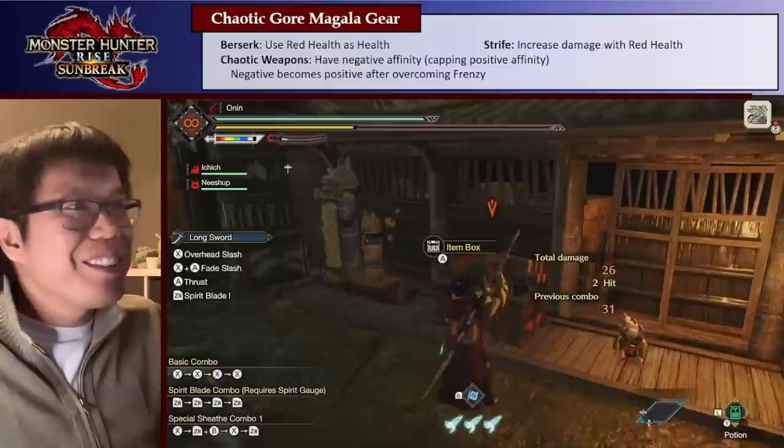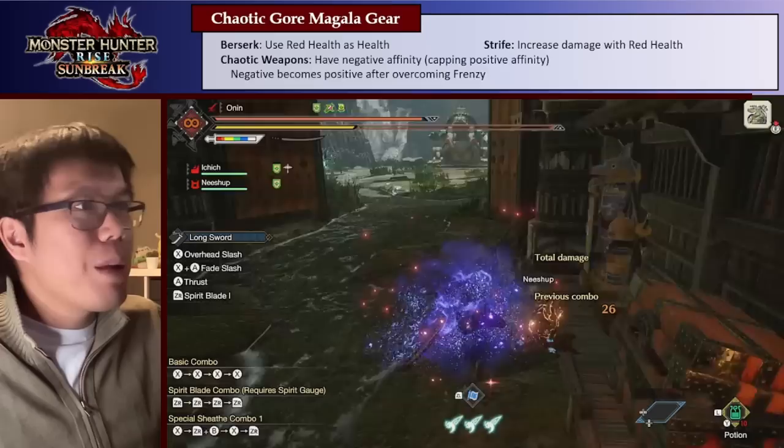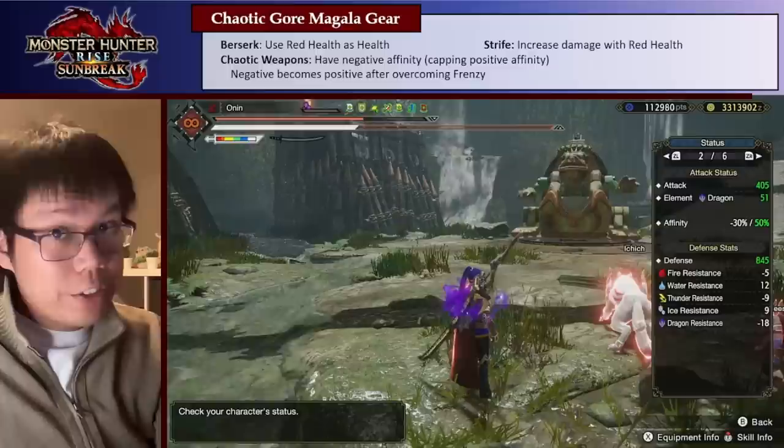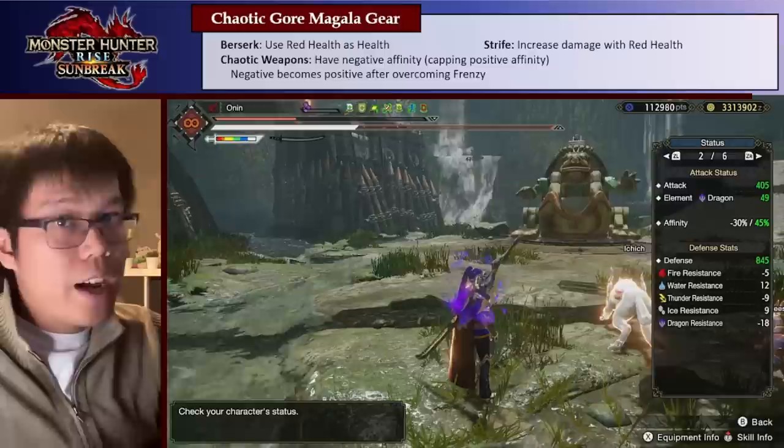The other monster they added is Chaotic Gormagala, which adds a whole bunch of really interesting and weird skills. Let's talk about the weapon first — it's weird. If you look at the status, you can see my crit rate is negative 30 and positive 50. Basically this weapon has both a negative and a positive crit rate. Under these conditions: 30% of the time I will land a negative crit, which does 25% less raw damage; 45% of the time I will have a normal crit; and the remaining 25% of the time I do normal damage. So I get some negative crit, which is pretty bad.